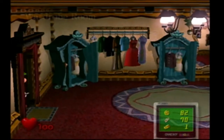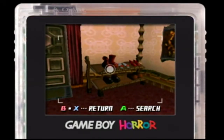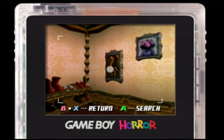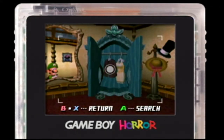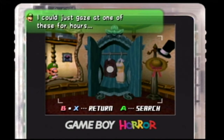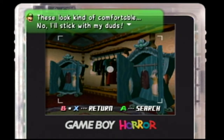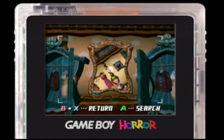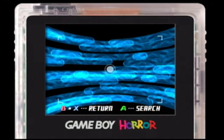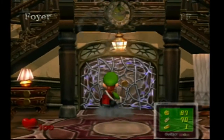And if you go in here, you can actually examine quite a few things. The shoes - weird, okay. And what about this? This is a painting of... I can't even tell. What kind of picture is this? Is that a person? A person with a long neck? It's creepy. Taking a picture of this nice shirt - I could just gaze at one of those for hours. Nice suit. And if you take a picture of a mirror, the mirror sends you back to the entrance. Not sure why - but that's what they do.